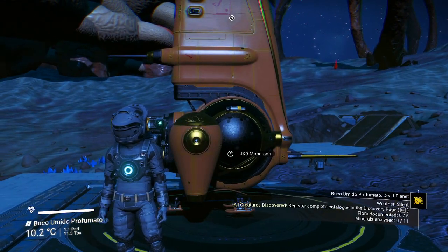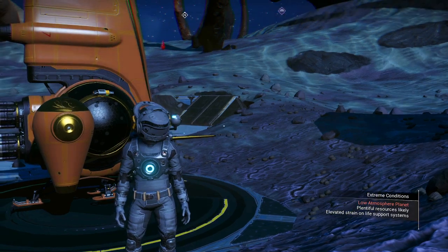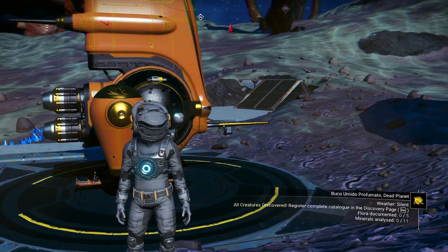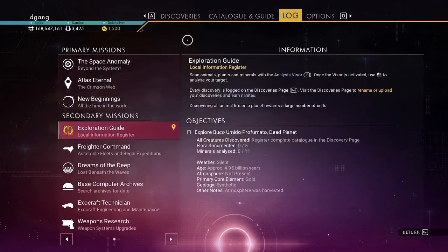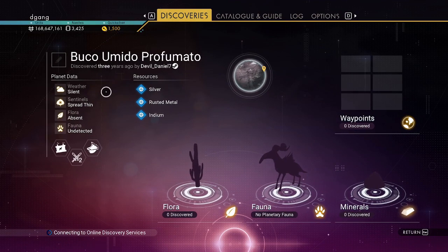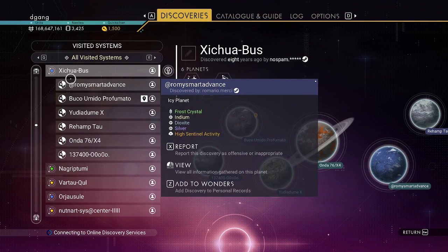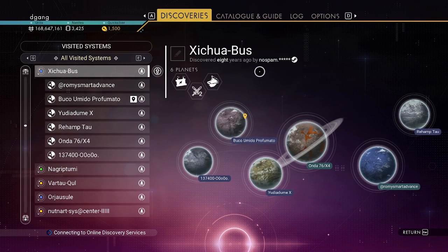Welcome to another video. I just want to show you a base that's underground that looks very interesting. We are in Galaxy 8 Kikogaler, if that's the way you pronounce it. And this is a paradise planet in the Tsai Chua Dash bus, discovered eight years ago.